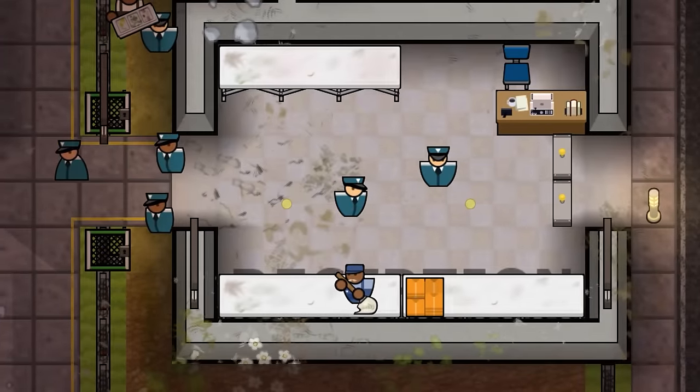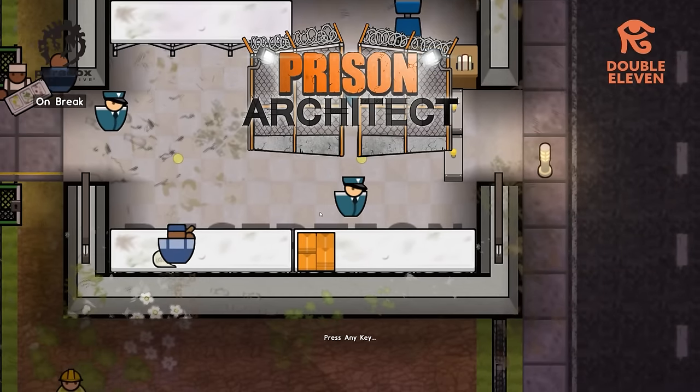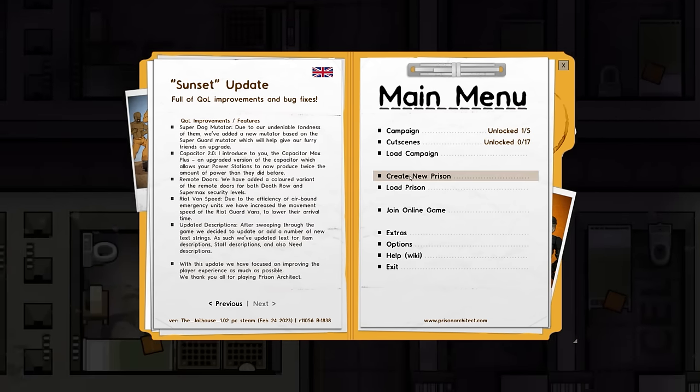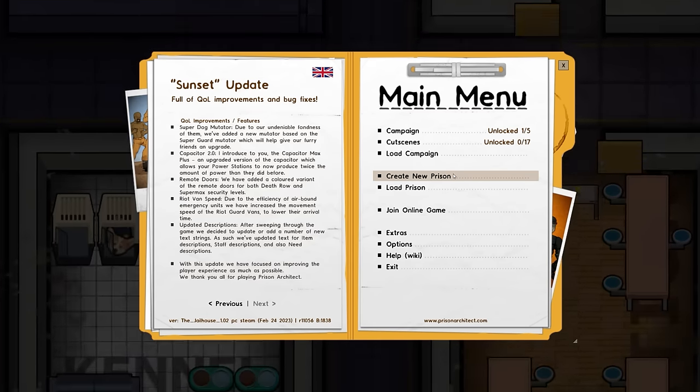We're going to attempt it again with the benefit of experience and a couple of extra helping hands from patches since then. Episode 1 of the series is just creating it, setting out our stall in terms of what we want to accomplish, and doing some planning — not set in stone, but it gives us a brief foundation.